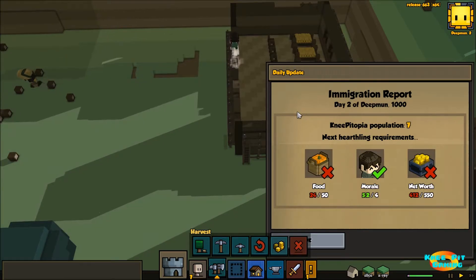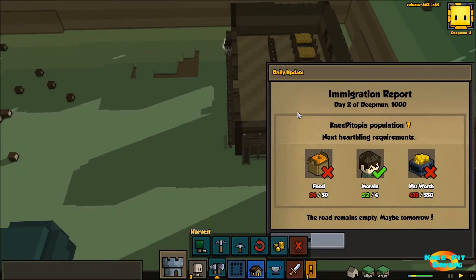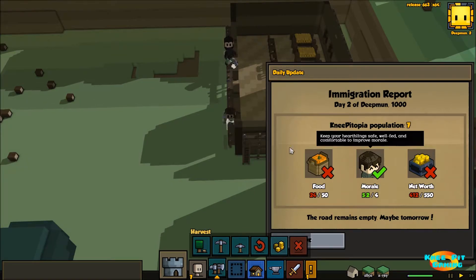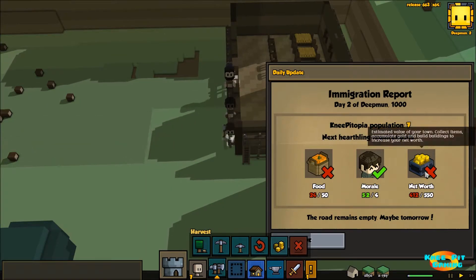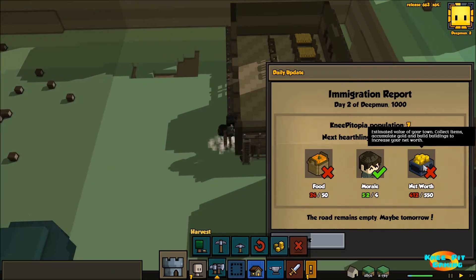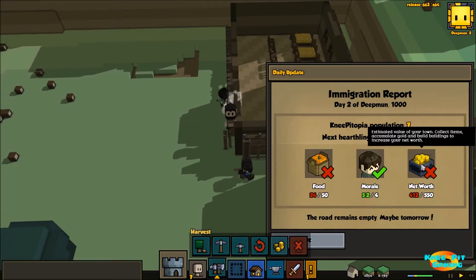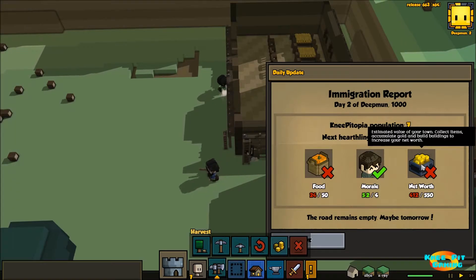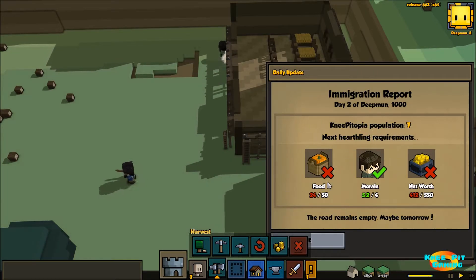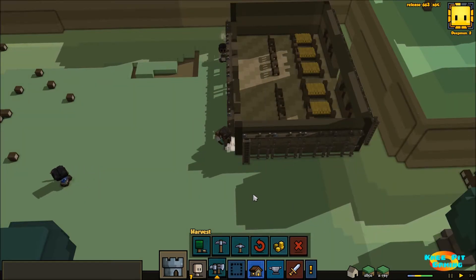He's gone ahead and made the farmer's hoe and our beginning level sword. So we're going to go ahead and choose our first foot soldier - somebody who has a very high spirit level. There's a five and a four. I believe this will be our perfect candidate. You can see our foot soldier is highlighted with the ability to upgrade later on. We now have our first foot soldier.